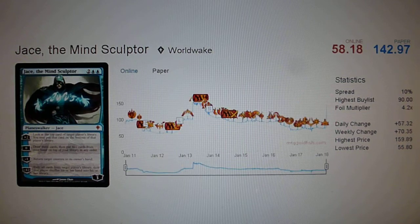If we look at the lifetime price of Jace, the Mind Sculptor was always at its high when it was released in Worldwake. It dropped a little bit and then spiked again. We see a downfall in the price of Jace, the Mind Sculptor — this is the Worldwake version — and this is because it was banned. It was not usable in Modern and we see a downturn of the price. Then, all of a sudden, the announcement of the unban caused the price to spike in a single day to its highest. I think this was easily predicted that with the unban the price would surely rise again.